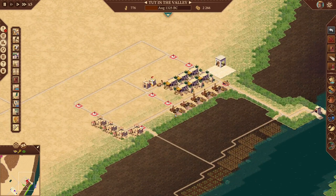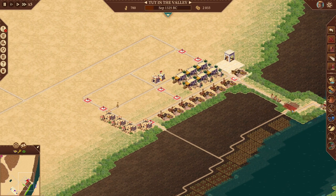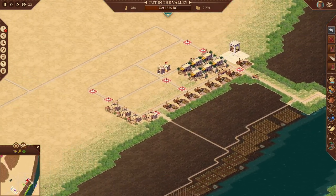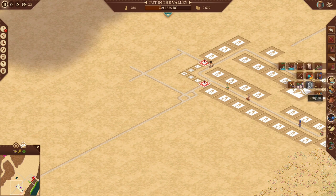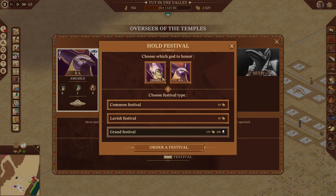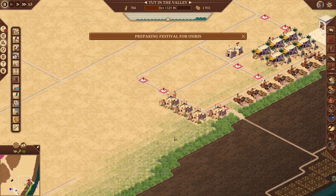We're not stacking any clay yet, so let's increase that. All right, here they come - excellent, there's some money. Let's connect these roads. It's expensive, but let's hold a festival to Osiris so hopefully we get some better floods. We will need a place for this food as well.